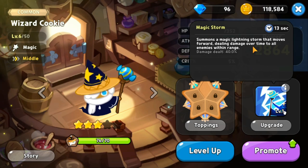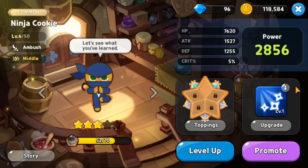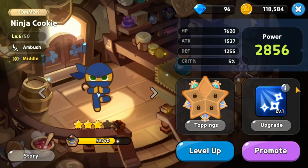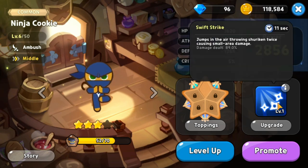At rank 11 for middle cookies is Ninja Cookie, an ambush assassin class. His skill Swift Strike has an 11 second cooldown and involves jumping in the air to throw shurikens twice, causing small area damage. Because it only covers a small area, he is placed at rank 11.